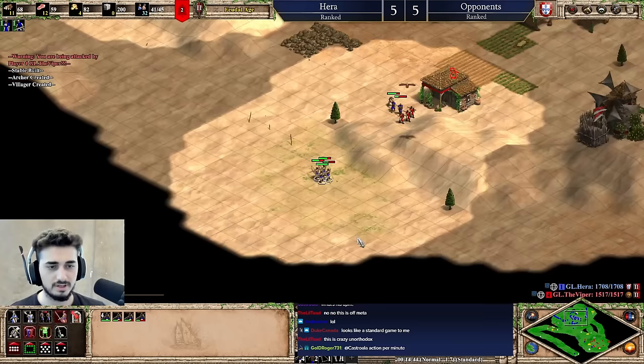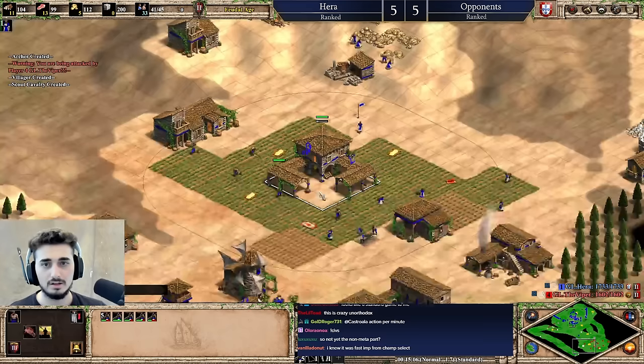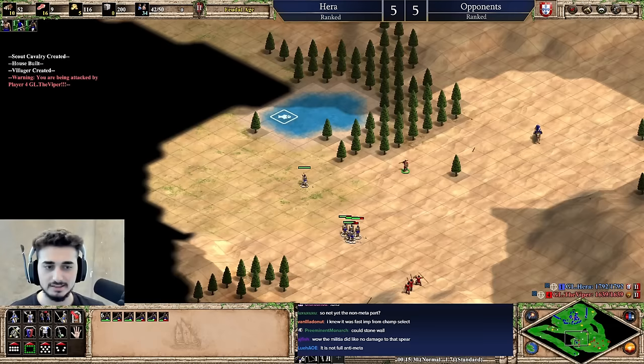You're making farms — very good. Not the non-meta part yet, we're setting up the non-meta part in a sneaky way. It's against Viper, I can't just go like fast castle organ guns, it's not gonna work. So you have to set it up in a way where it looks like you're gonna play a standard game, but then instead of doing the standard thing — like adding TCs, going for relics — we're gonna go for a fast imp, and we'll see if it works.